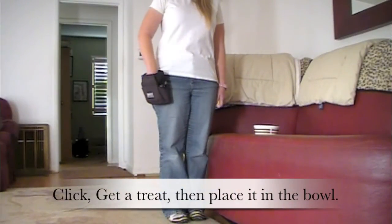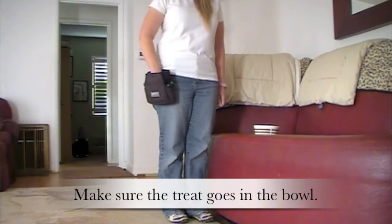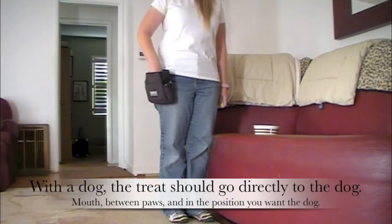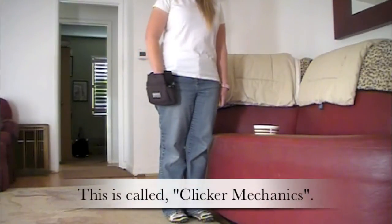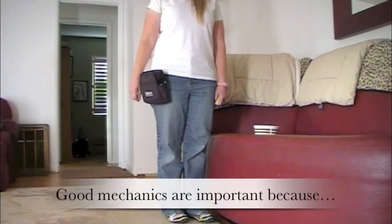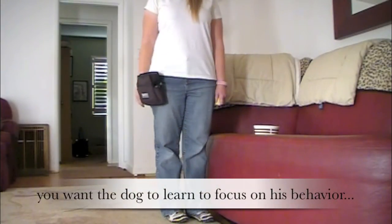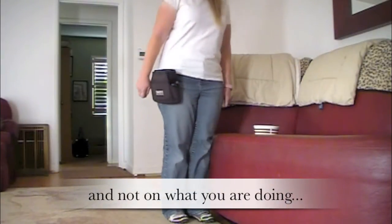Click, get a treat, then place it in the bowl. Make sure the treat goes in the bowl. With the dog, the treat should go directly to the dog. This is called clicker mechanics. Good mechanics are important because you want the dog to learn to focus on his behavior and not on what you are doing.